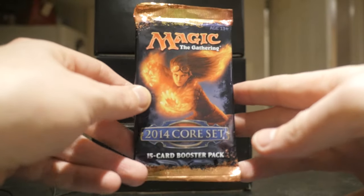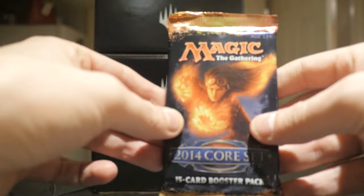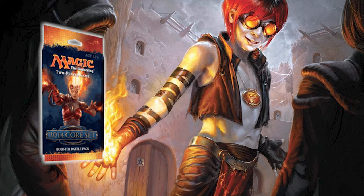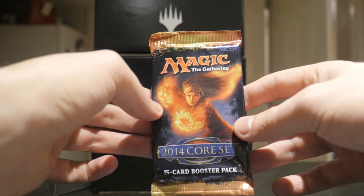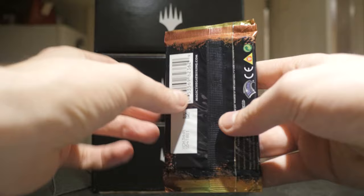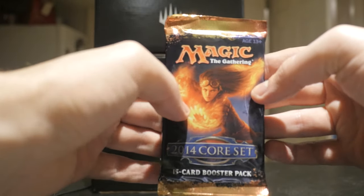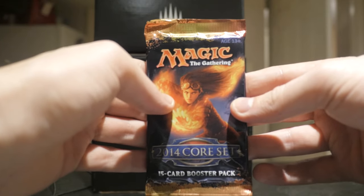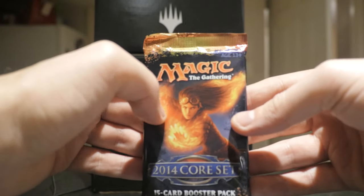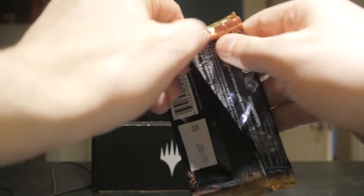It's Thursday and that means we're gonna do another booster pack throwback, and we have the 2014 core set — sets that I actually got into quite heavily back when I played a lot of Standard. I just absolutely loved Young Pyromancer; I think it's one of the greatest uncommons ever printed in Magic the Gathering. Just an unbelievably overpowered uncommon with great utility. Maybe we can get one in here — that'd be nice.